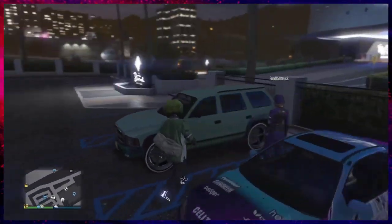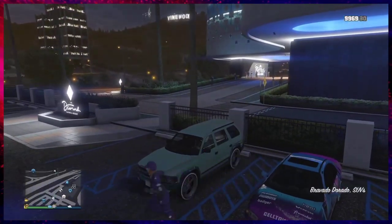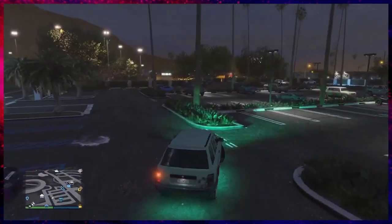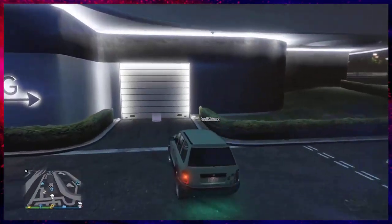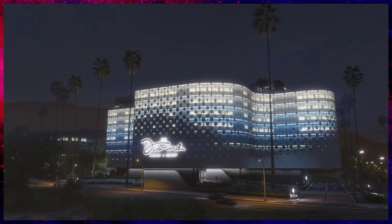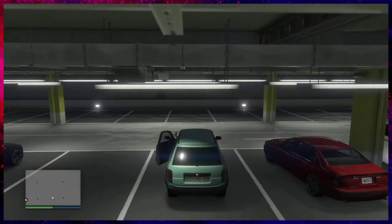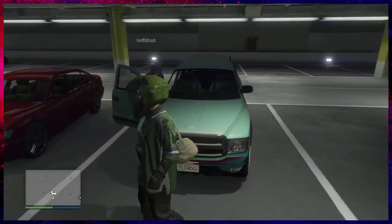You're going to need to be at the casino with your friend. Just hop in your car, he hops in with you, and you want to make your way inside the parking garage at the casino - not the penthouse garage, but the parking garage. Once inside, you just want to have your friend sit inside your vehicle.